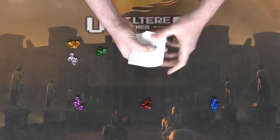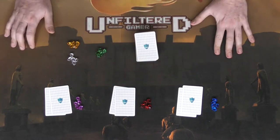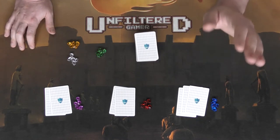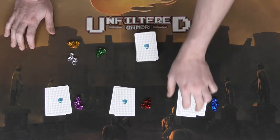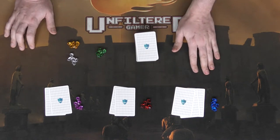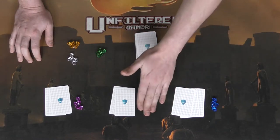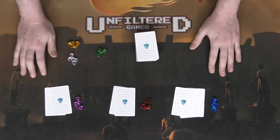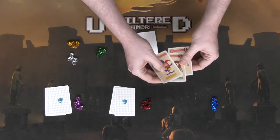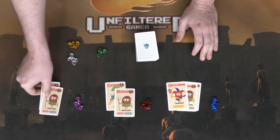Deal out two cards to each player. The player who most recently visited a castle — or whatever criteria you use — goes first, drawing only one card. Every other player draws two cards at the start of their turn. You play just like the two-player game, except instead of drafting you simply keep drawing two cards from the deck. Once one player acquires 10 treasures, they win Of Knights and Ninjas. There are also a ton of card interactions and unique turn events to explore.